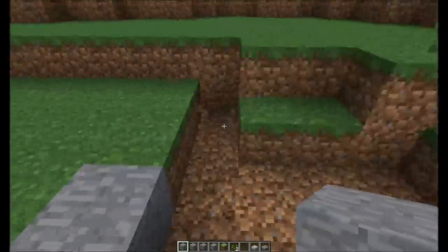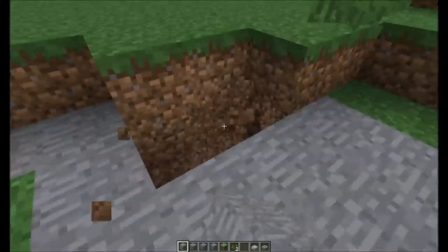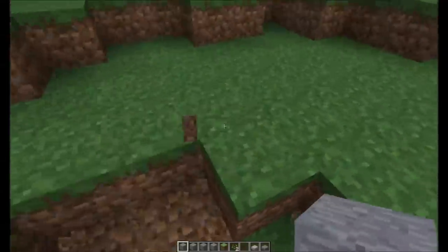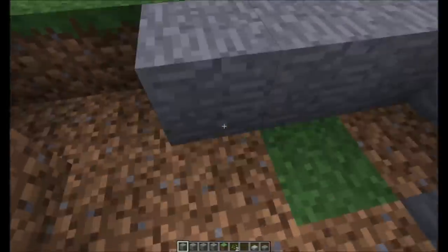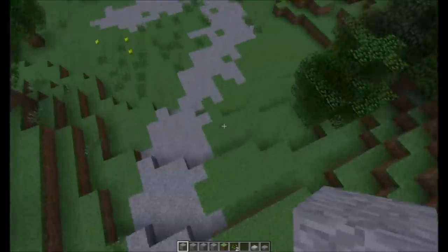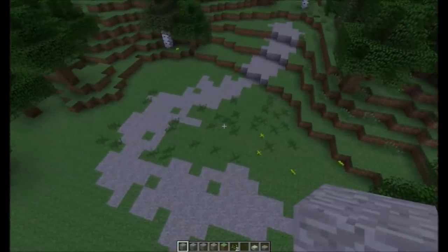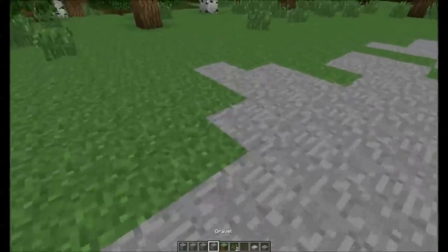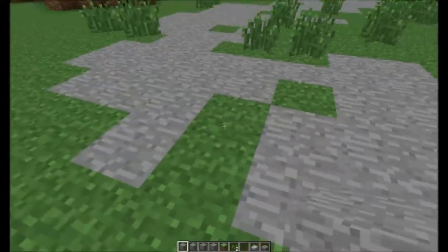Just keep this going right up the hill, fill it all in with stone, and we can end the road right here. That's pretty much all the framework for it. Now we just have to go in and add some detail. The first thing we need to do is edit the shape of the road.